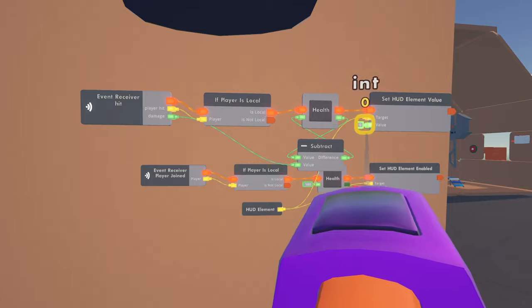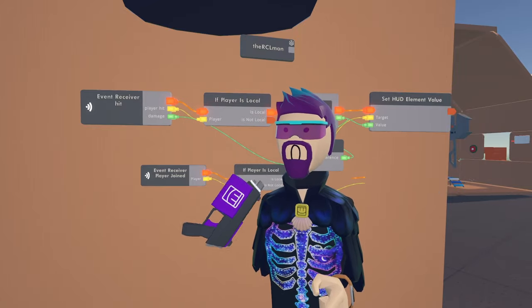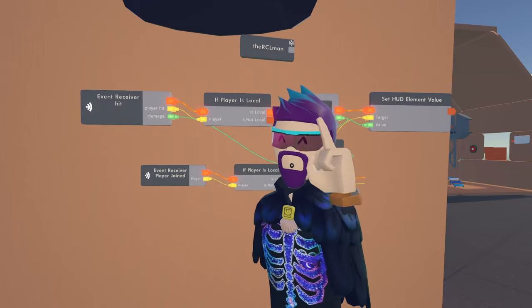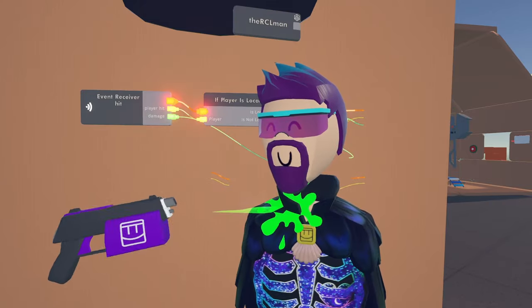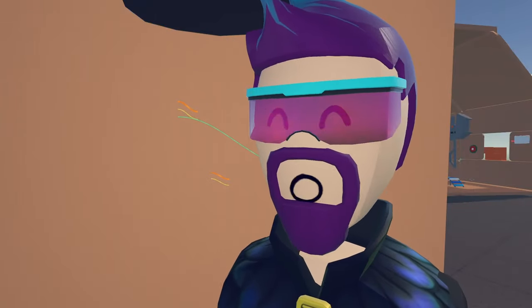Here I have a pistol — when I shoot myself this should glow, meaning the projectile hit player within the chip above my head is going to that event and sending it out here. There you go — proof it works.